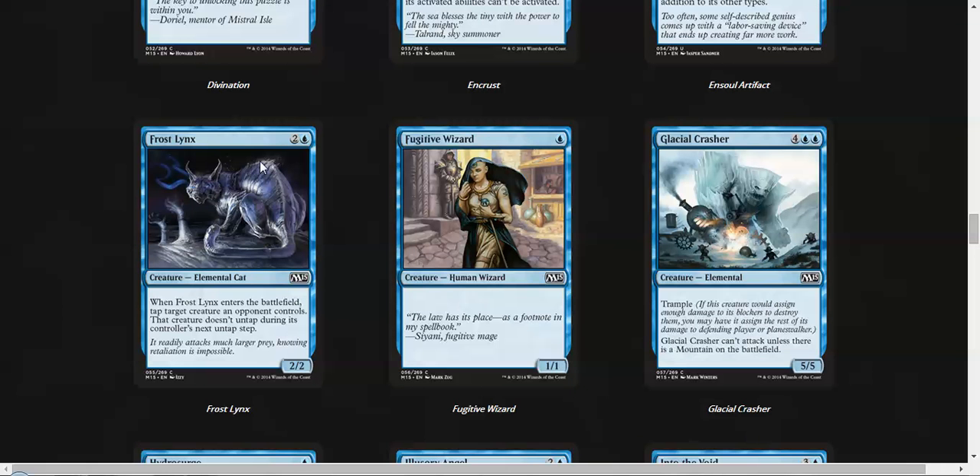Frost Lynx is okay — it's barely comfortable to play and taps down a creature for one turn, but it's completely playable. Fugitive Wizard — I hate 1/1s for one. I just can't stand them in limited, and this card's just not impressive.